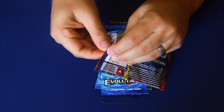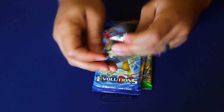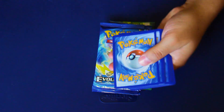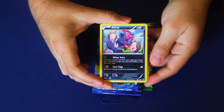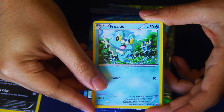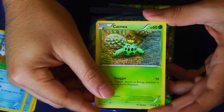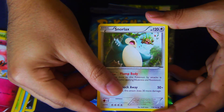Now we're going to open up our packs. First we start with this pack — I think that was the Fates Collide booster pack. You do get two of the latest ones, which is Evolutions, and that's the one we'll get to next. Let's see what we end up pulling — maybe some EXes. First is a Zorua... Froakie, Snover — I think these are just commons — a little cactus, Spritzee, another Snorlax.